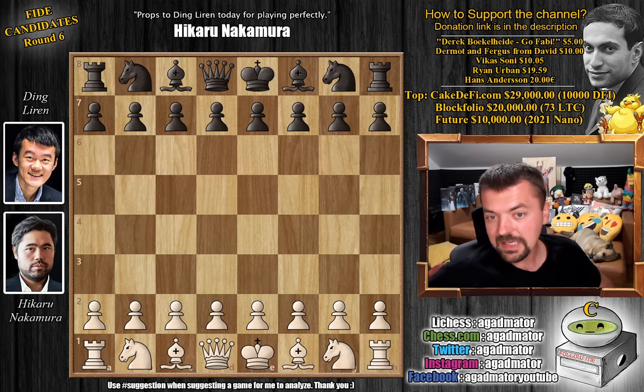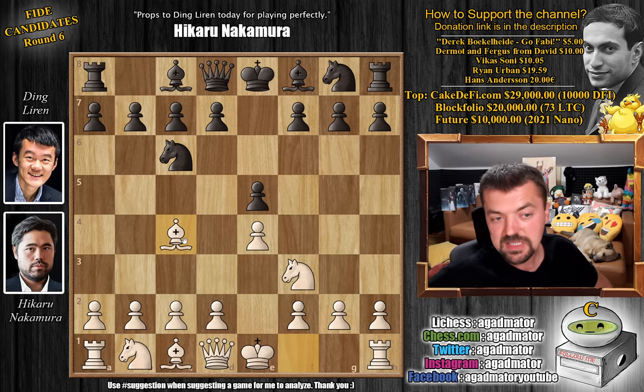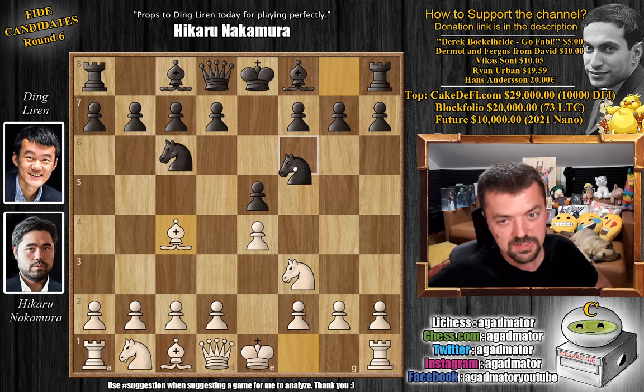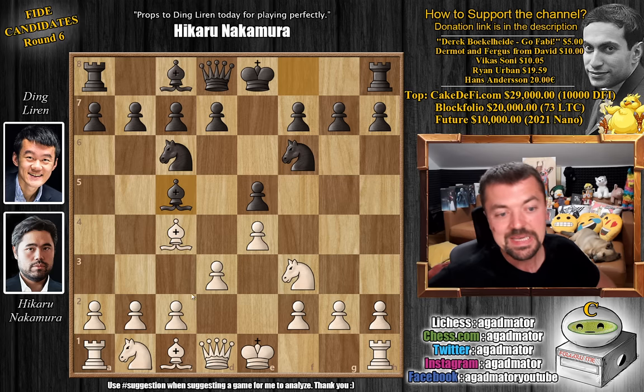Getting back to the game: Nakamura opens with pawn to e4, and Ding replies with e5. We have knight to f3, knight to c6, and bishop to c4, and Ding goes for knight to f6 — the Two Knights' Defense — avoiding the Evans Gambit. So knight f6, we have d3 and bishop to c5, going into the Giuoco Pianissimo variation, c3, and now pawn to d6.